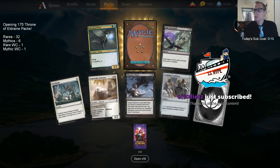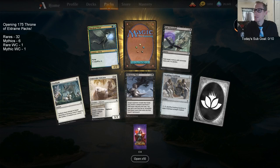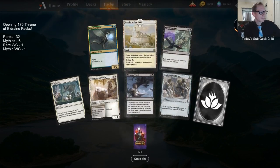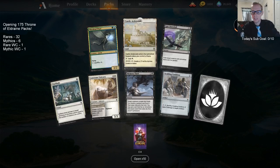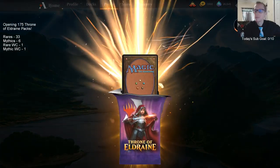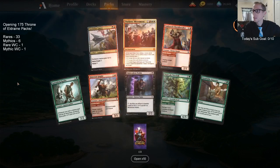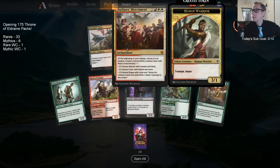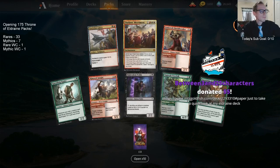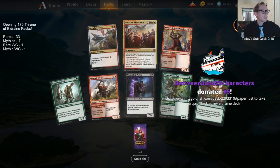Thank you so much for that Twitch Prime sub! This pack looks extra shiny around it — extra rare shiny. A mythic — it's the worst mythic in the set, but we got a mythic! Got a donation too — I'll take a quick look at your Throne of Eldraine deck right after we finish the pack opening.